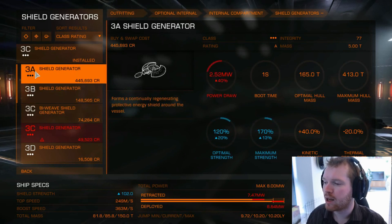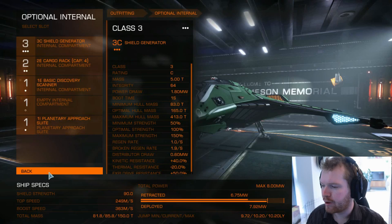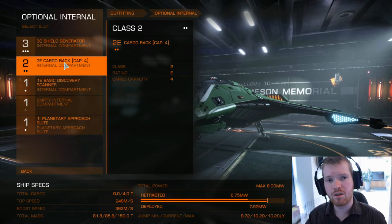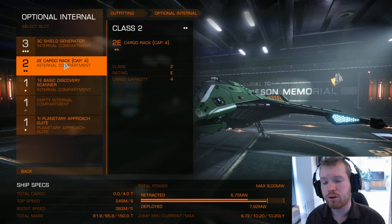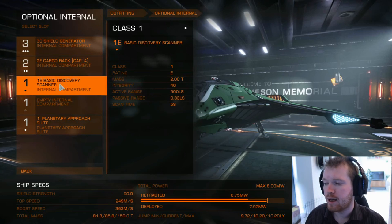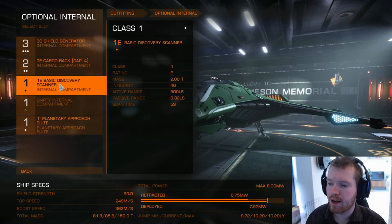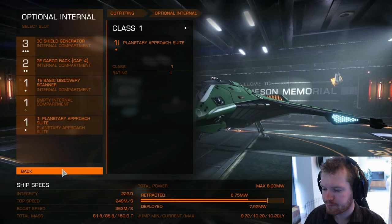If you just want a lot of hit points you can upgrade to a 3A, but manage your power — the Eagle is really power-starved. For the rest, I've gone with a cargo rack. Make sure you always have 4 units of cargo on your ship because some missions will require 4 units of cargo hold as they offer cargo as a reward, and if you don't have the cargo hold you simply won't be offered those missions. I also kept the basic discovery scanner — it's nice to have so you can scan the nearby area to see what planets or stations are around.